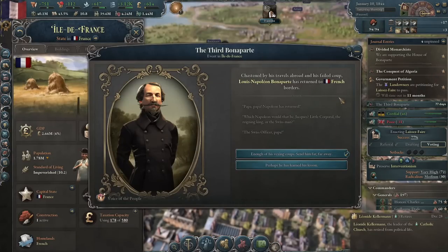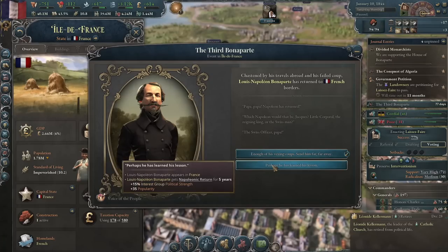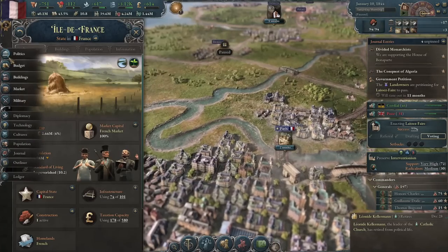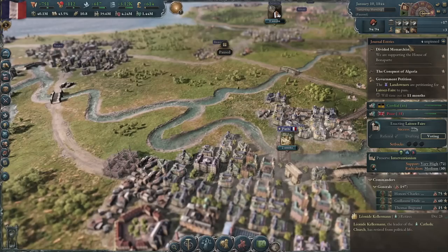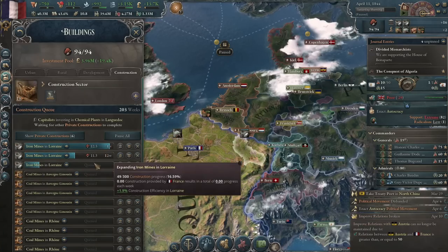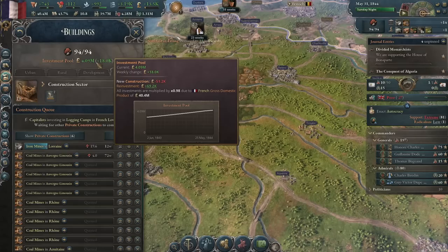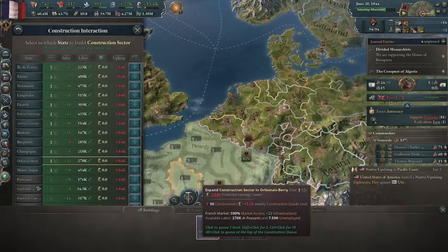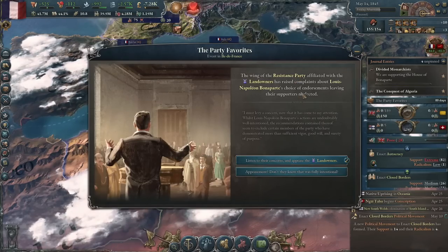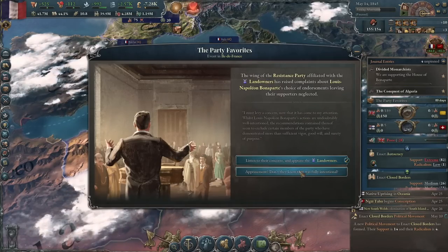Luis Napoleon Bonaparte has returned to France. We're not going to send this man far away — he's learned his lesson. He has to have learned his lesson. Welcome to the club of being a French citizen. We got laissez-faire. So now I just don't build stuff anymore. Everybody is saying we should build more construction sites and make it so the investment pool has no money, so I'm going to do it.